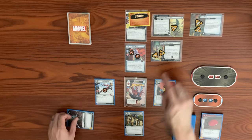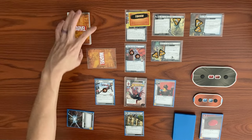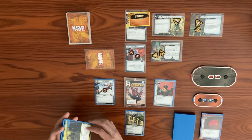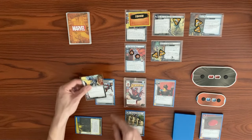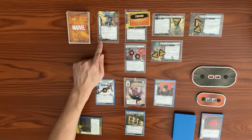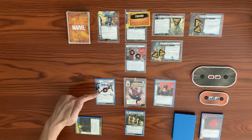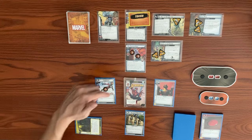Apocalypse's turn: he adds 2 threat to the main scheme due to the acceleration token, going up to 3. He attacks with a base of 3 plus a boost card — we have Spider Sense, drawing a card when the villain initiates an attack. The boost effect attaches the card to Apocalypse, giving his attacks Overkill. So we take the attack to the face — 4 damage, going from 13 down to 9. Shadow King then hits us for 1, dropping us to 8. His forced response after attacking triggers: we choose Iron Heart and place 1 threat (equal to her thwart of 1) on the main scheme.